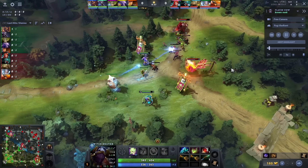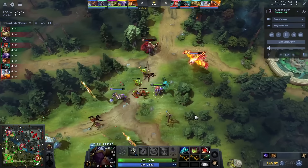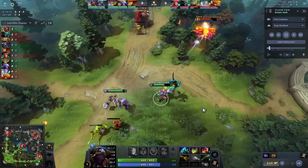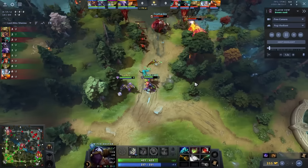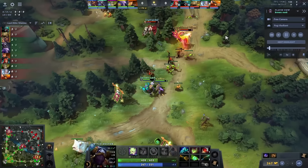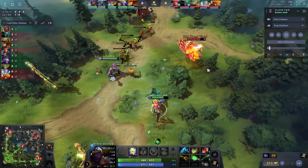Key moments are simply when something significant happens, like a kill, death, or a close call — this depends on what your focus point is. For example, if my focus point was my spell usage, key moments I'd pay attention to are when I'm part of a kill, when I die, or small engagements and teamfights. Key moments are important because this is often where crucial decision-making happens, meaning they'll often contain failures or successes.